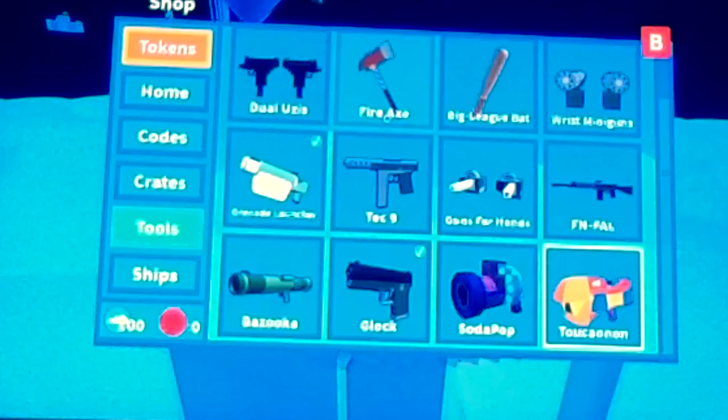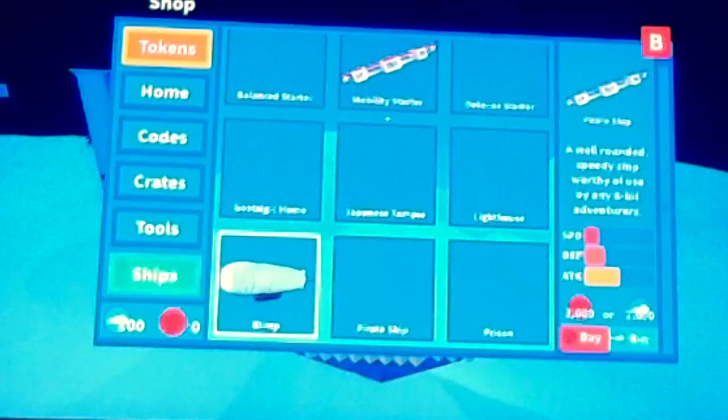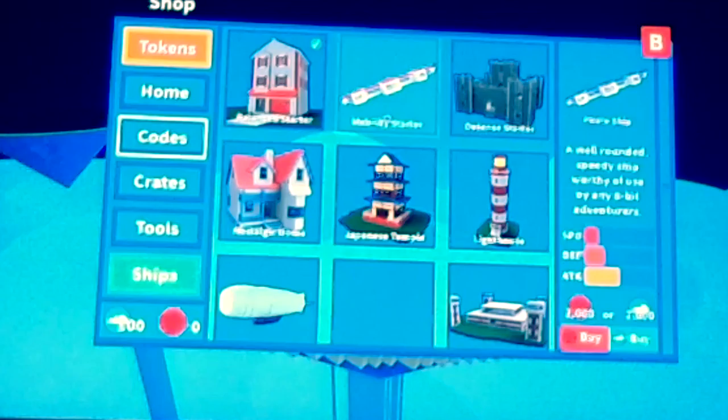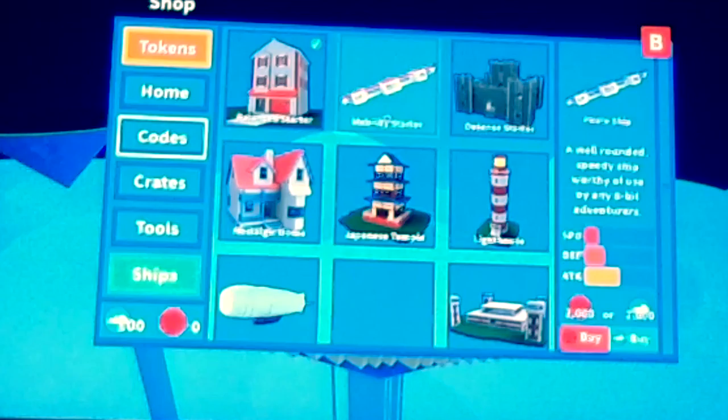The shop is here. You get to do tools, like the mace, which I might get — yeah, I have enough, I have a mace. You can also get Uzis — I don't know if that's pronounced like that — a fire axe, a gun for hands, basically just a gun. I like the two-con-canon. These are the ships: the blimp, which I've only seen once. I haven't seen the prison, lighthouse, or the Japanese temple. So those are just all the stuff.